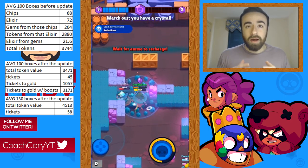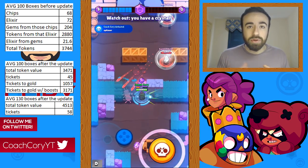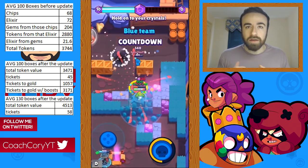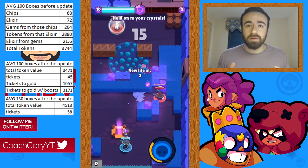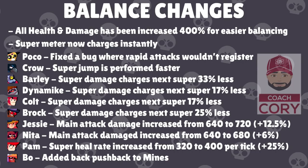Of course, if you're free-to-play and don't have any of the boosts, it's going to be a little bit less — it could end up being around 3,800 token value, so still a little bit better. I hope that clears it up; if you have any questions, please feel free to leave them in the comments. Now let's get into the balance changes. To start out, all health and damage of every brawler and their super has been increased by 400 percent for easier balancing.